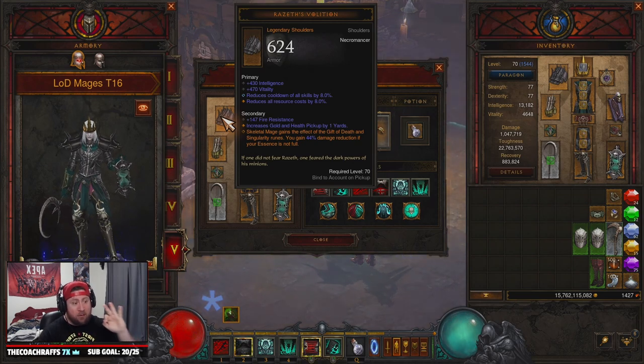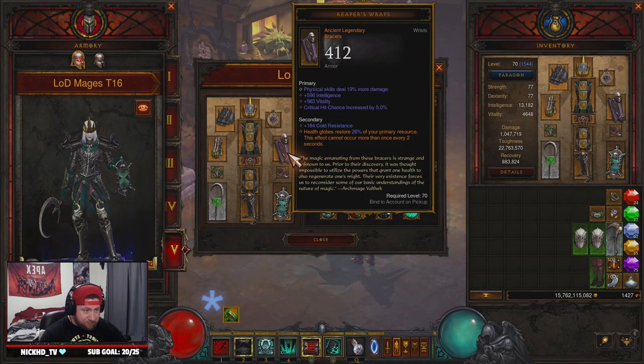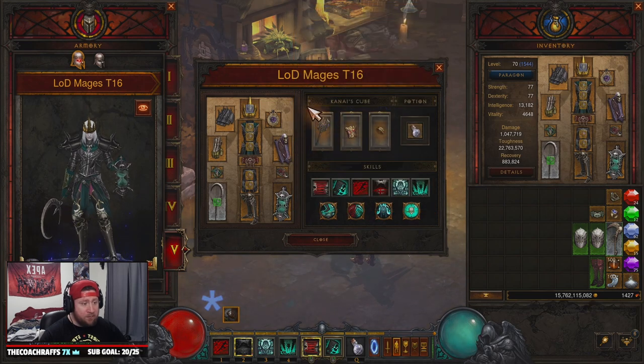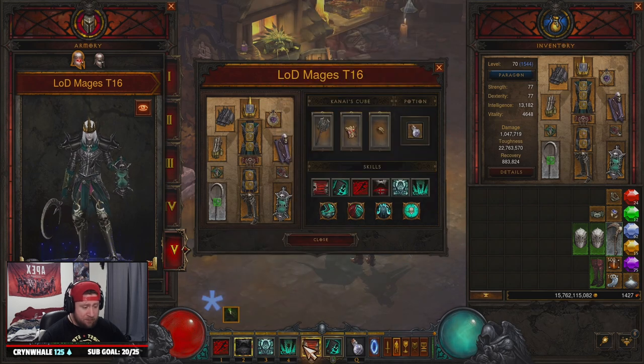We've got Tasker and Theo for increased attack speed of our pets — we have a bad roll on this but 50% would be nice. Then Reaper's Wraps, which you craft after getting the plans from beating Maghda: health globes restore up to 30% of your primary resource — our essence — and this effect cannot occur more than once every two seconds. Super powerful.